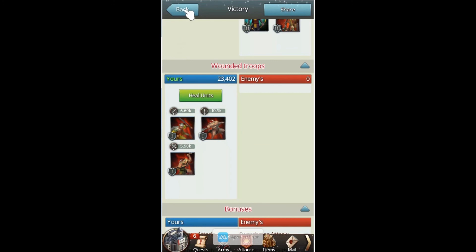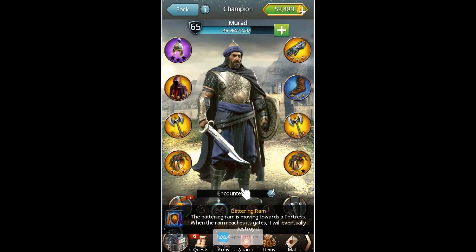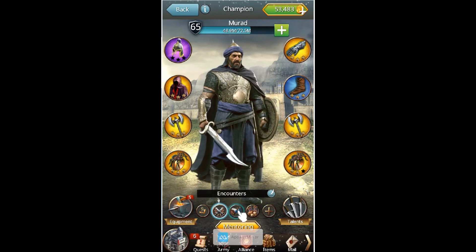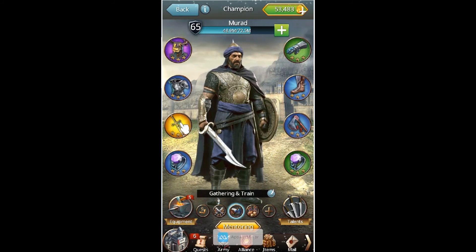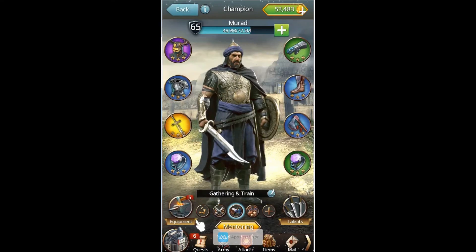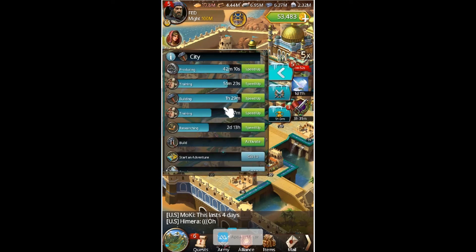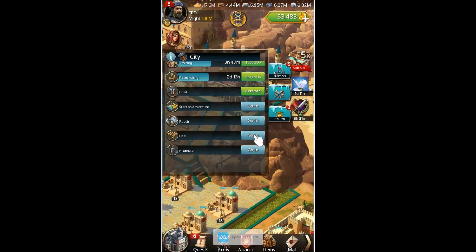I can heal this really easy. What I do is go to my champion and click on my march size equipment. This sword gives me a negative 5% healing cost, so I make sure I have that selected. Then I go here, scroll down, and click heal.